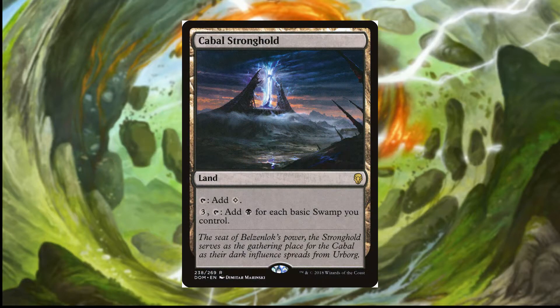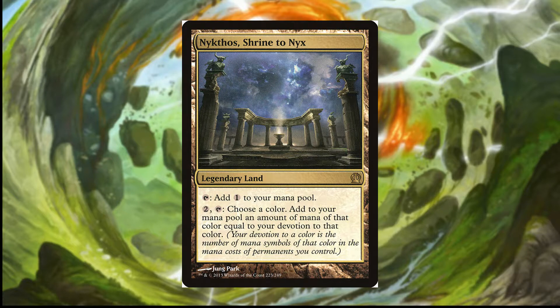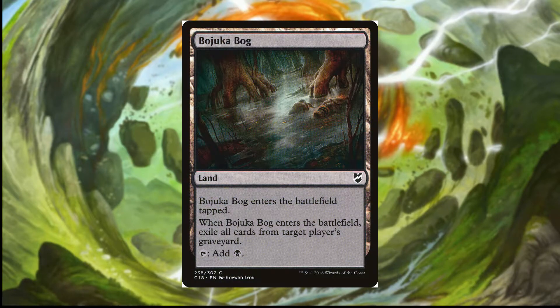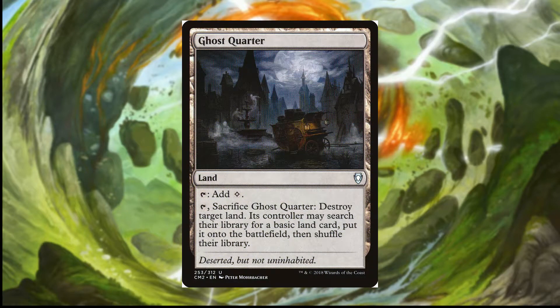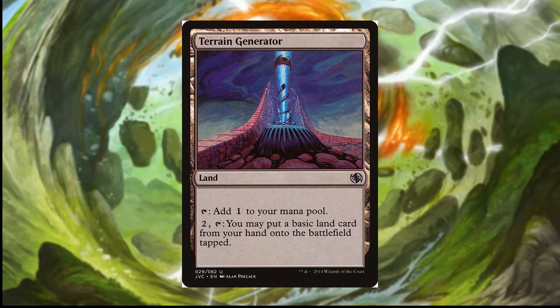The Deserted Temple untaps a land, typically Cabal Coffers, but it can be Nykthos, which adds mana equal to its devotion to black. We run a Thespian's Stage to copy any land — hopefully the Coffers — and we run a Vesuva for the same reason. Bojuka Bog is a must-have in all black decks, exiling a player's graveyard when it enters. We run Ghost Quarter to replace a land we don't approve of with a basic one, and it can even turn one of our lands into a swamp if needed. Myriad Landscape lets us ramp by searching for two swamps, and Terrain Generator ramps us by putting a basic land from hand into play. Blighted Fen makes an opponent sacrifice a creature, and Reliquary Tower keeps us with an unlimited hand size.